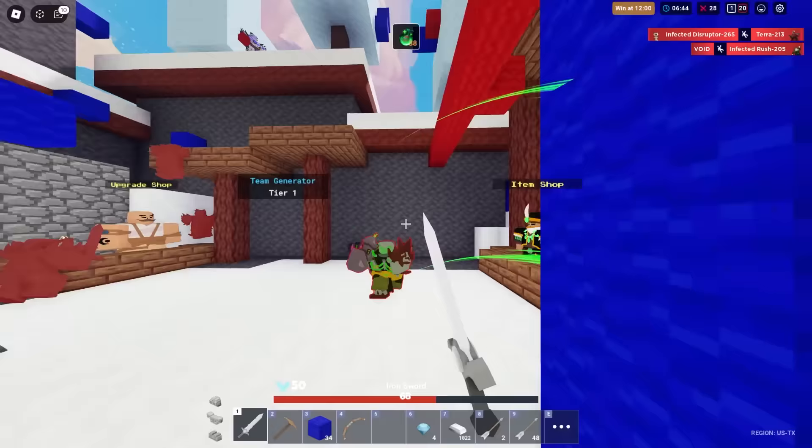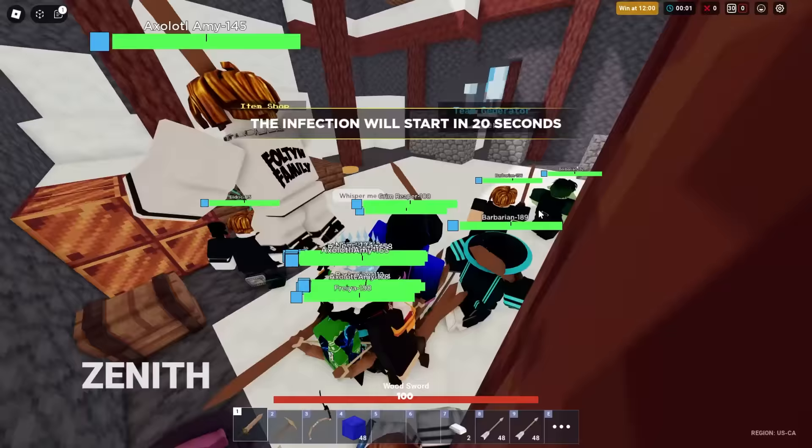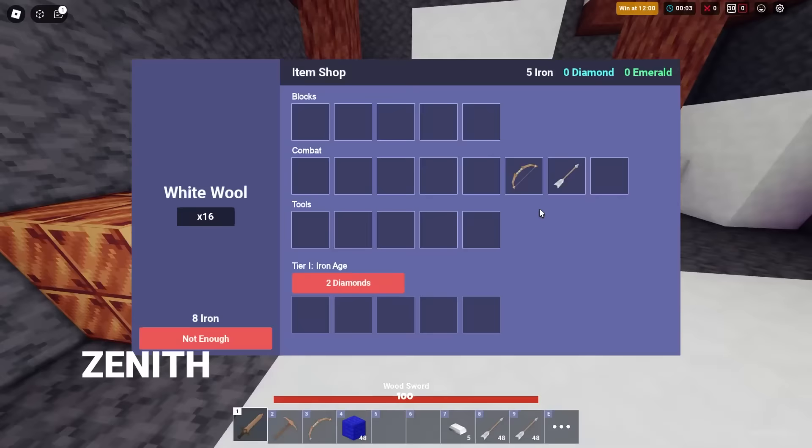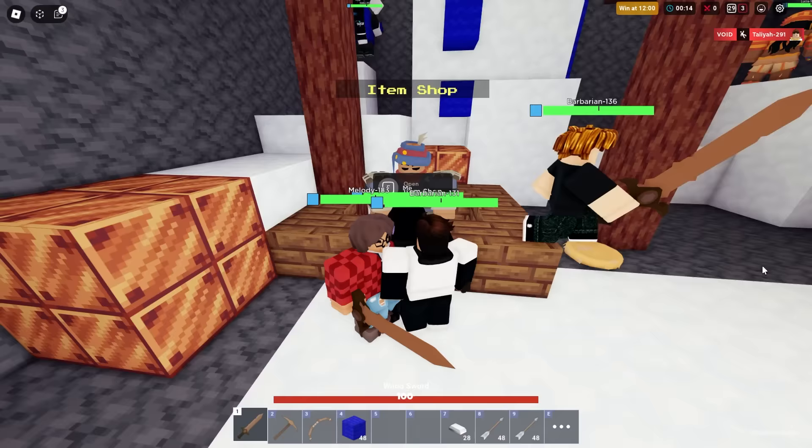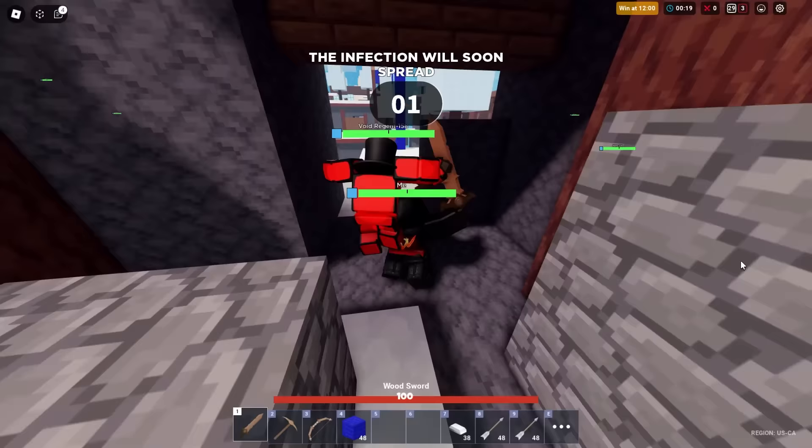First up at number 83 is Zenith. Zenith is the kit where you can buy a satellite dish and get loot from the enemy team. Since zombies can't buy stuff, Zenith is pretty much useless in this mode — you can only get resources when an enemy team buys things, and zombies can't buy anything.